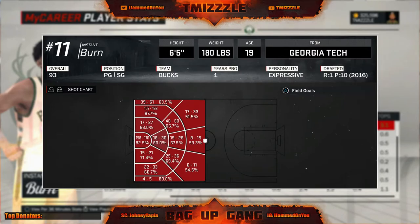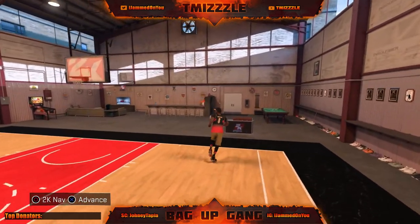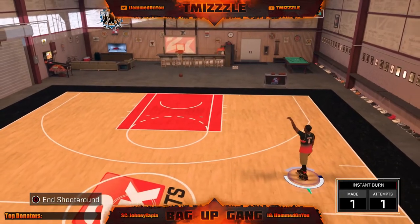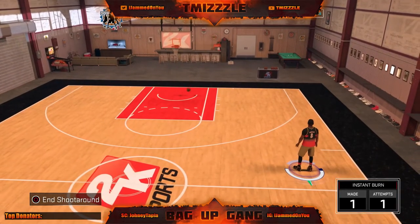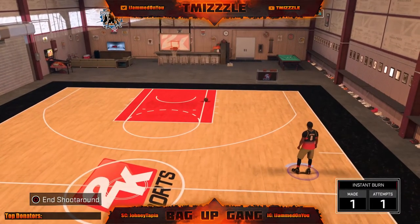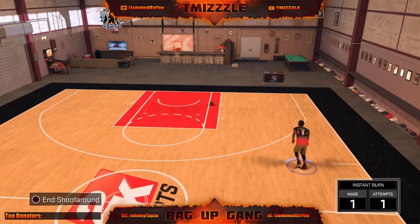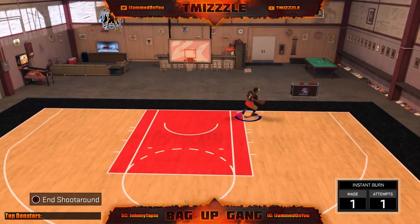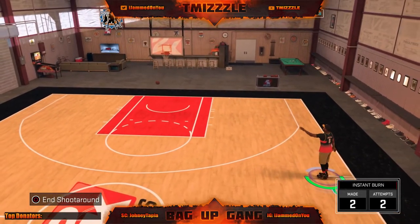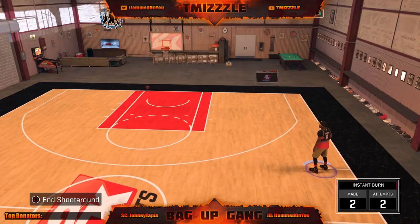After you have these hot zones, that's pretty much it. You can boost if you want to — I boost sometimes — but you really don't have to boost on this game. Make sure to have your badges, because badges help a lot on this game, whether it be Corner Specialist, Difficult Shots, or Mid-Range Deadeye. All these badges matter this year. When that patch comes and hurts y'all for not having your badges, you're going to be hurting out there. Badges give you an even better boost — you'll make even more shots with them.